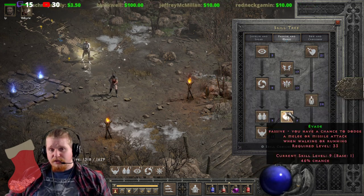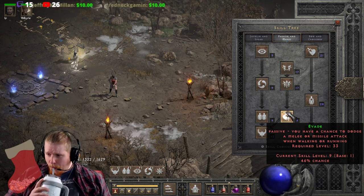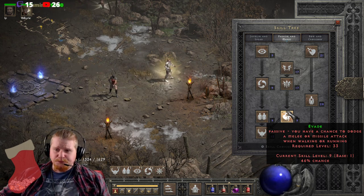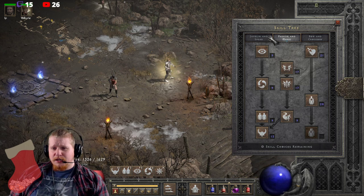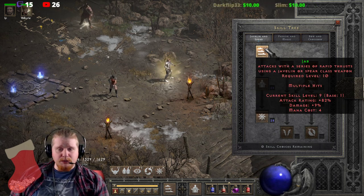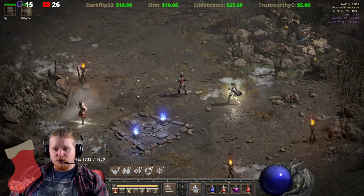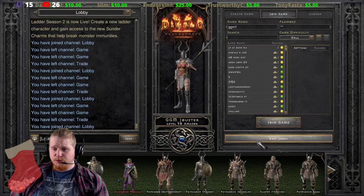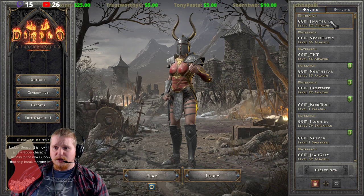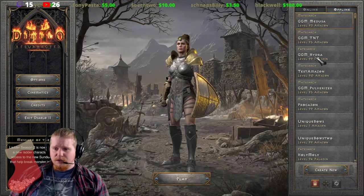Back before they fixed dodge, avoid, and evade you could be interrupted during Jab, but now that those have been fixed you can't be interrupted during the attacks anymore. There's really not a whole lot more to go over with Jab — it is a simple ability — but leveling it up does give a pretty nice bonus, so let's look at a single player character to give you an idea of what you can get out of it.